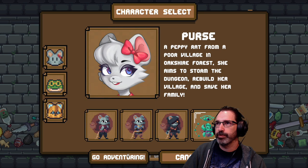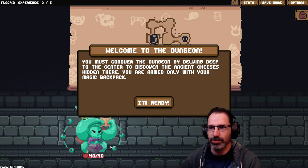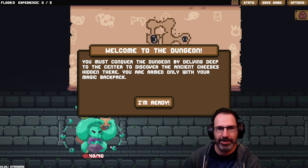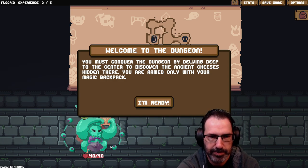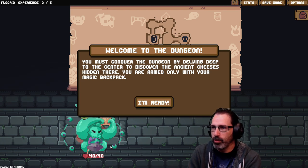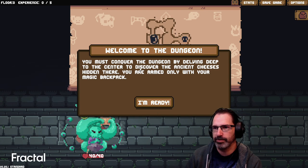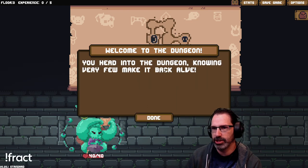Go adventuring. Welcome to the dungeon — you must conquer the dungeon by delving deep to the center to discover the ancient cheeses hidden there. You are armed only with your magic backpack. We're starting a brand new game right now. You head into the dungeon knowing very few make it back alive.